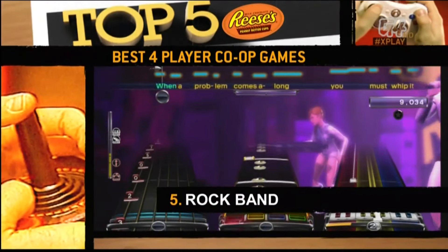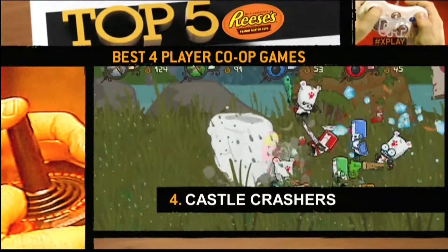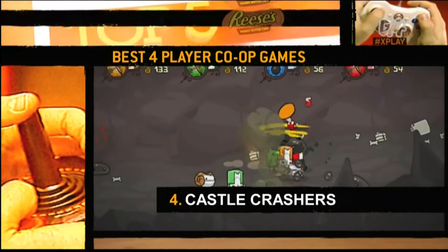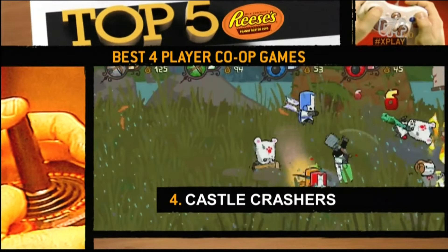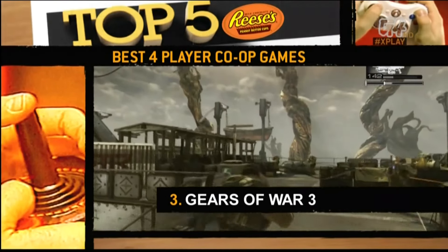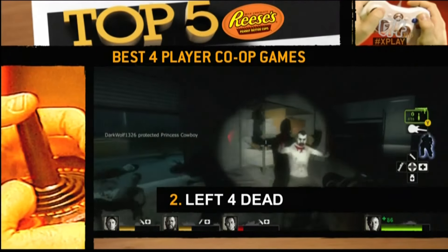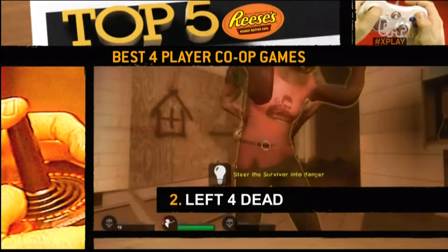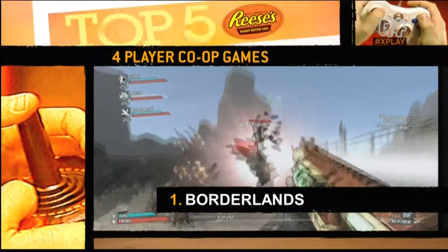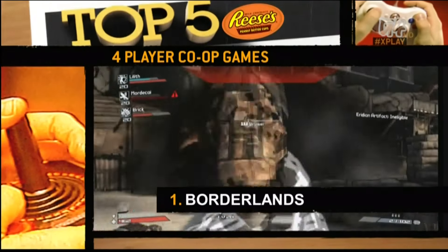We're counting down the top five perfect combos for today's X-List. Coming in at number five, Rock Band — it's really fun to decide which person in the group you like the least and then make them play bass. Number four is Castle Crashers — a glorious marriage of RPG leveling and classic beat-em-up action, also really weird and funny. Our number three pick is Gears of War 3 — knock the difficulty level up to insane and find out who's really bad at taking cover. Coming in at number two is Left 4 Dead, a game that requires actual teamwork, whether you're shooting infected or barfing on survivors. But our number one four-player co-op game is Borderlands — many fights have been started over stolen weapons, and we suspect there'll be even more in part two.